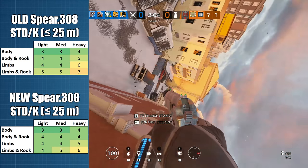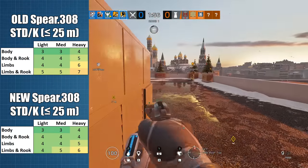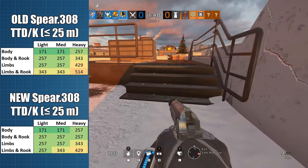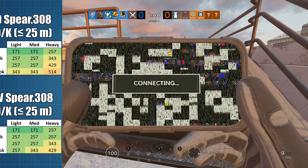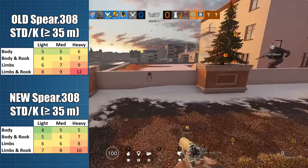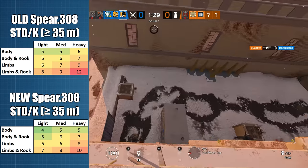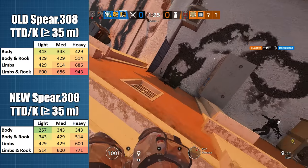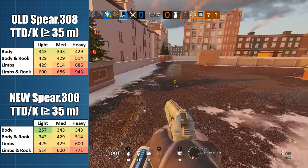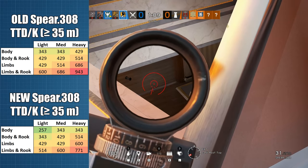Against level 2 armour there is no improvement at all, and against level 3 it's again a saving of only one shot, and only for either straight up limb shots or if Rook plates are involved. Because the fire rate stays the same, each of those savings of one hit will also result in a saving of 86ms, or 0.08 seconds, in time to down or kill. At long ranges over 35m, you will see a more frequent reduction in required hits, although level 2 armour opponents are going to be just as difficult to beat unless you're hitting only the limbs. You're going to save a shot in most cases, and with that will also come a time saving of 86ms for every shot you save. But it's worth keeping in mind that fights over 35m are most often decided by who gets the headshot rather than who can hit 6, 7, or even up to 10 shots, so the benefit will probably be limited.